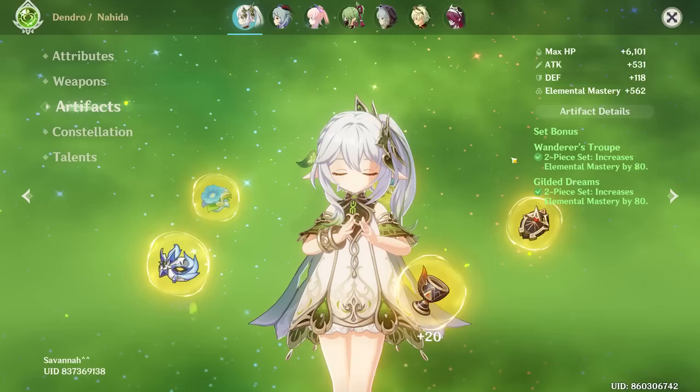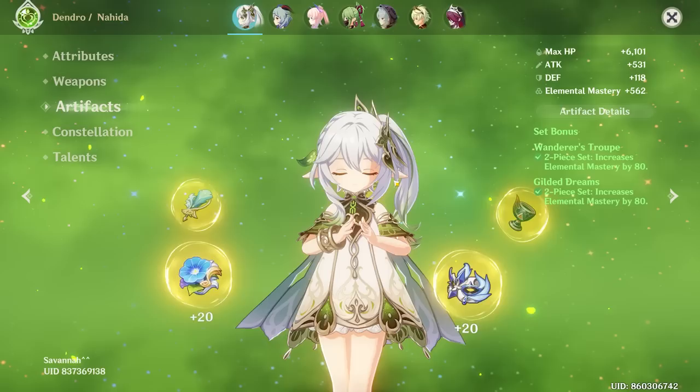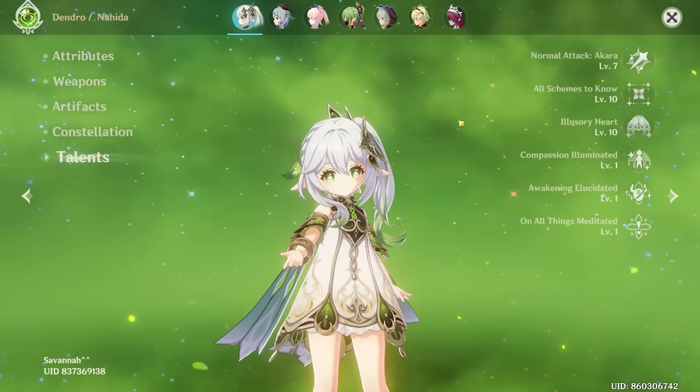I think more optimally you would probably want the four-piece Deepwood Memories set — I can't remember the name off the top of my head — but I think that set is the best one for her. Or four-piece Gilded is another option, as shredding dendro resistance can be very, very useful. Constellation is zero, that's fine. Talents are 7, 10, 10.